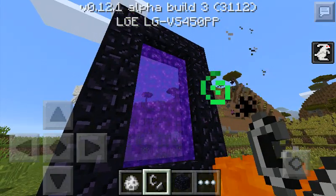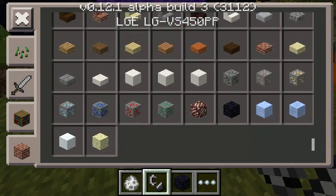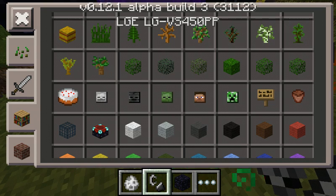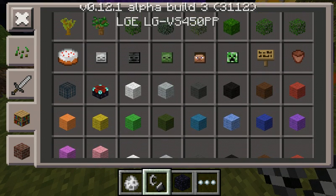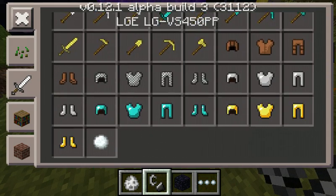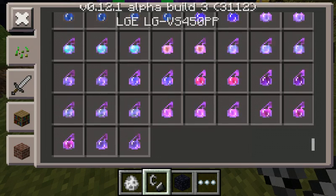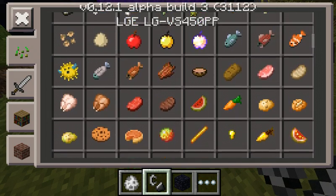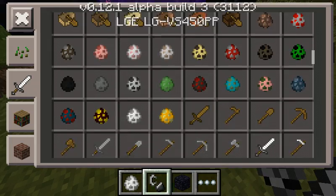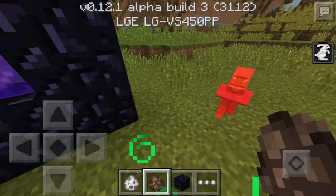They finally have the Nether. They got enchantment tables. Do not have enchantment books right now, not that I can see. Glistering melon. I don't know if you can trade with villagers yet — I don't think you can trade with them.